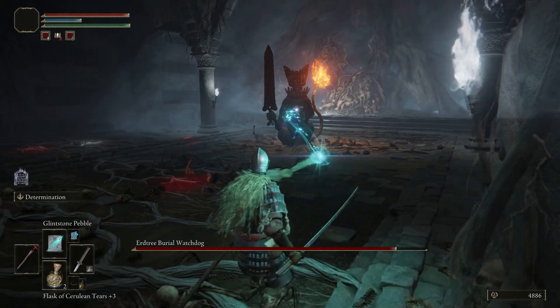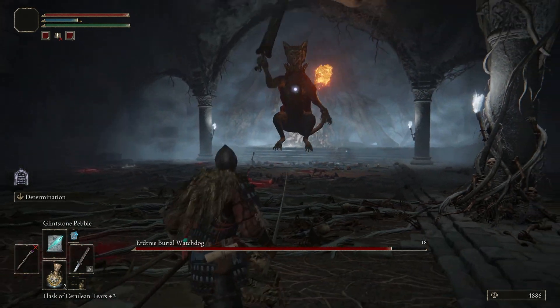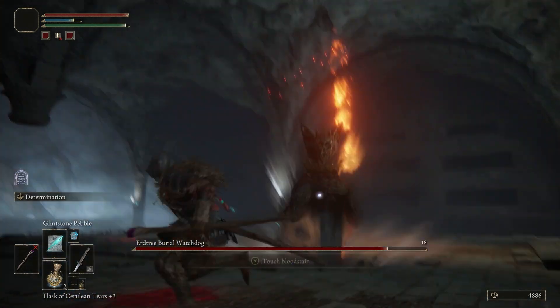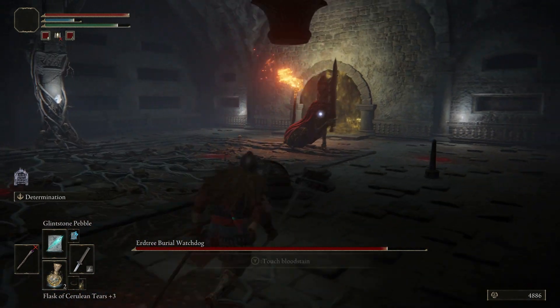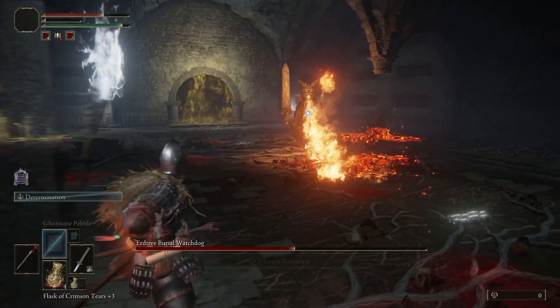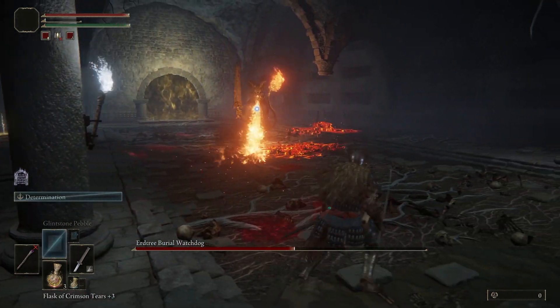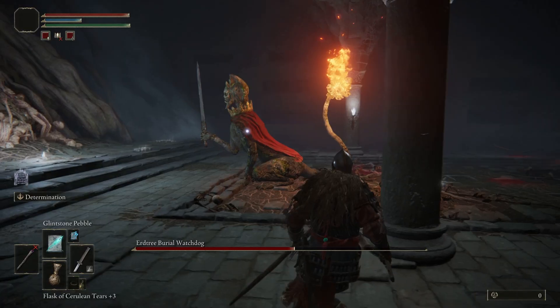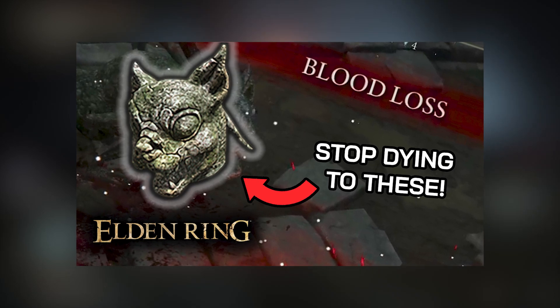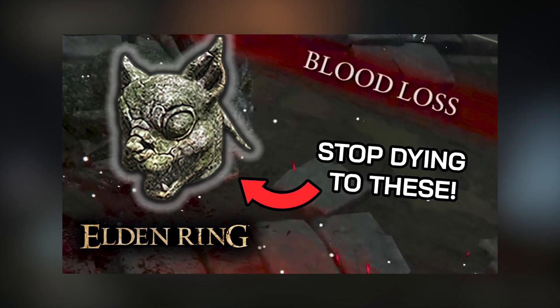Overall, this boss really isn't that hard, especially once you know its moveset and when you can get some hits in. If you're going into it blind though, it can be tricky, so stick to the game plan and you'll be absolutely fine. If you're not hitting for much damage, you can also upgrade your weapons or use weapons that cause bleed. If you want to know where to get weapons like this, feel free to watch our video where I tell you some of the great early game weapons with this status effect.